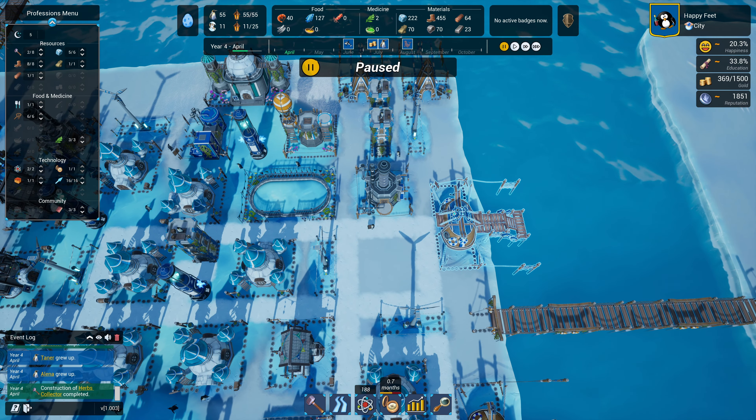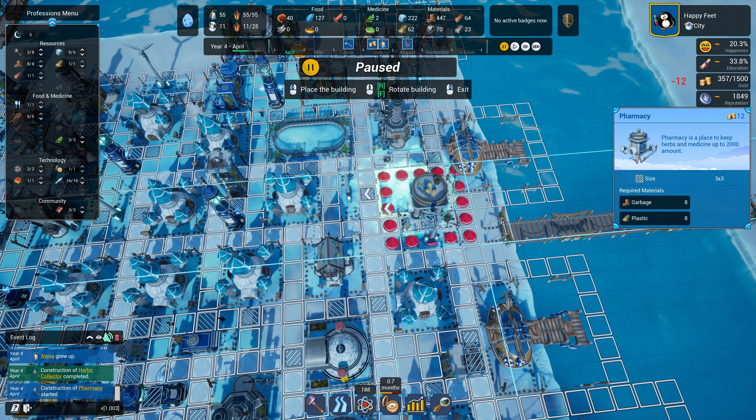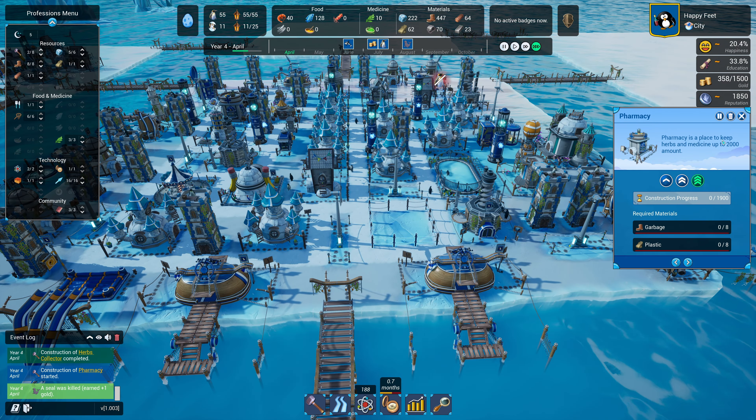Now we have just enough housing for the number of penguins we have - which isn't great. Two penguins joined already via the newcomer ramp. I'm going to place a pharmacy right here facing toward the center of the island and make that the highest priority build. I'm hoping these guys can collect herbs and drop them off at this pharmacy to help us keep up. The next task is the high-range cooler.